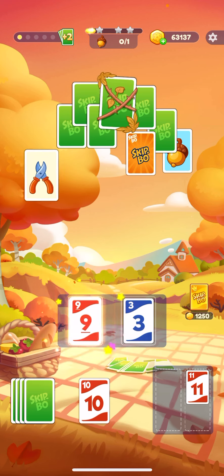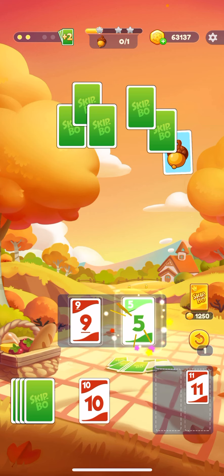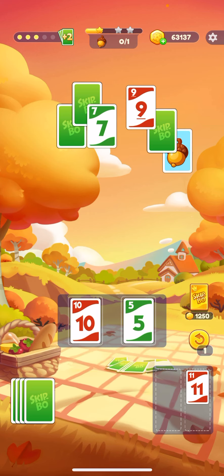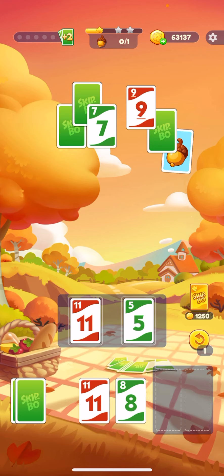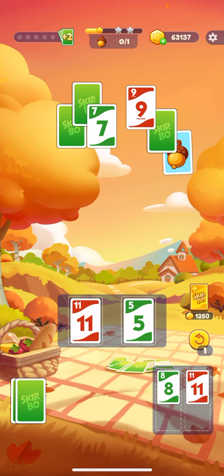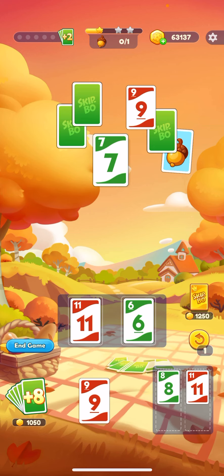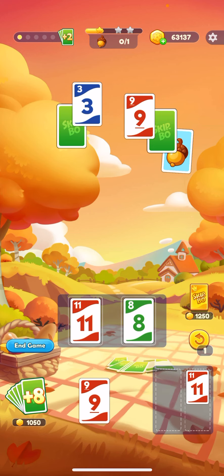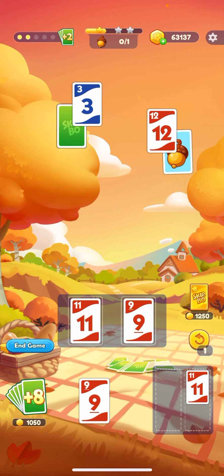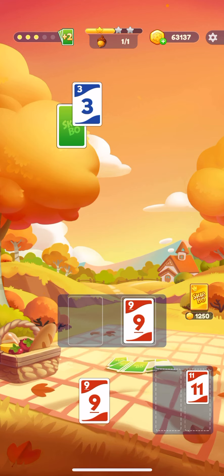8. I'm saving that Skippo. 11. I need a 7. I got a 7 right there. Got to get rid of that 7. 8. 9. 12. I'm free to earn coin. And that should be it.